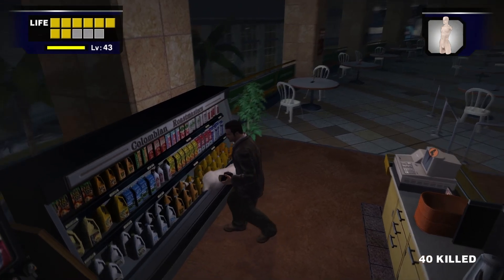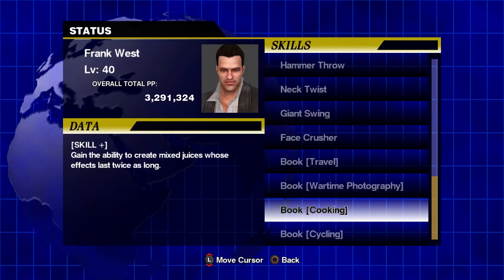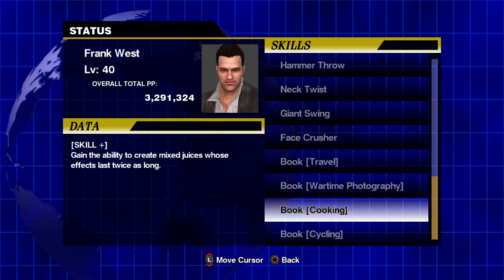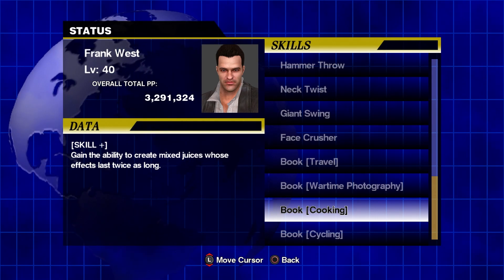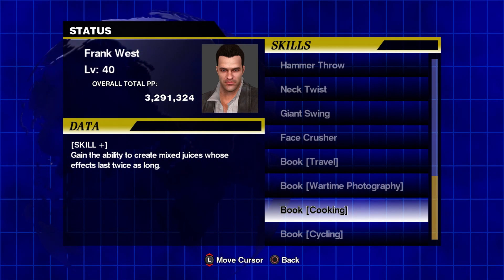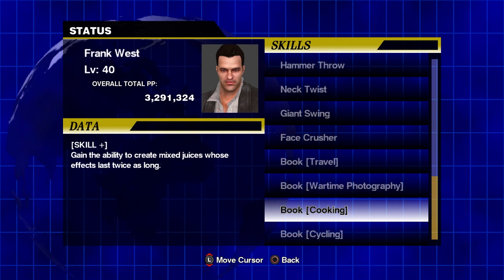As if Infinity Mode needed even more reasons to be annoying. A quick note: all juices can be boosted with the cooking book. Most of the time it's not overly practical, but it can be moderately useful. If you want additional information on books, you can check out the other dedicated video on the subject.